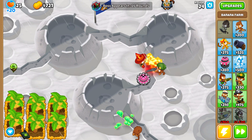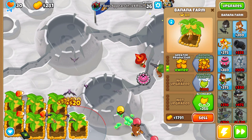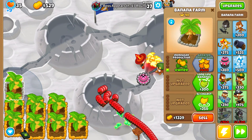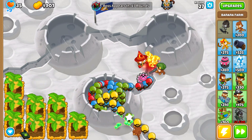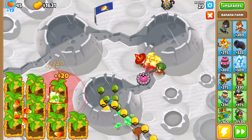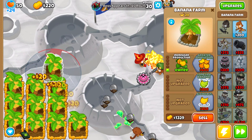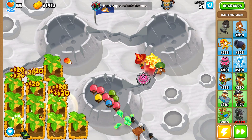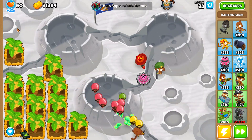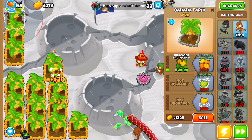We'd ideally go into the bloontrap because it's the most cost efficient and brings the most cash, but this time it's not an option, so we're going with the 2nd best strategy: spamming 2-0-0 farms. 2-0-0 spam is the best early game farming strategy, no questions asked. The reason is simple — if you upgrade to 3-0-0 it makes double the cash but costs more than buying a new 2-0-0. The same logic applies to 2-0-3, so just keep spamming 2-0-0s and you will profit enormously.